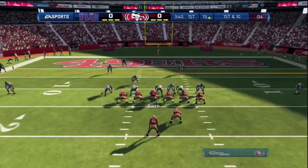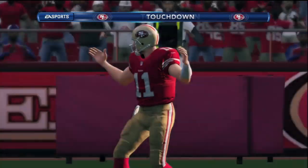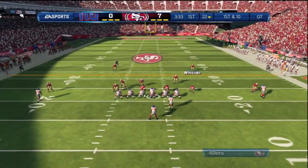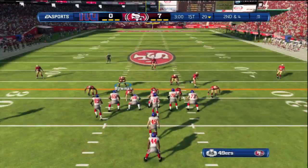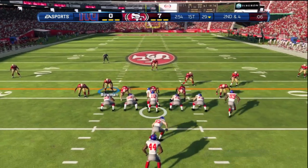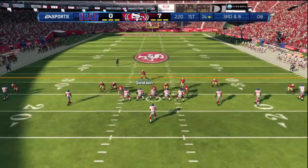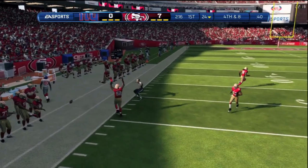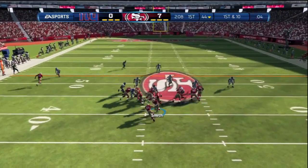Here you see me trying the fade route with Randy Moss, and it's not the same as last year. He catches it for a touchdown, but it's not working like it did before. I can tell you right now the fade route doesn't work anymore. Later in the video you'll see a couple more I try — it seems like you have to be within the 10-yard line to get the old route, compared to the new route between 10 and 20 yards.